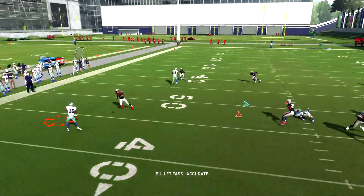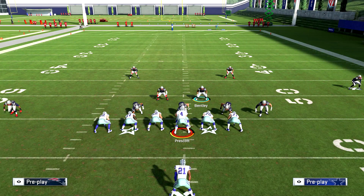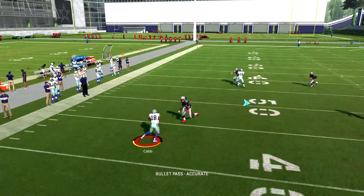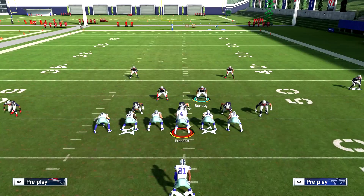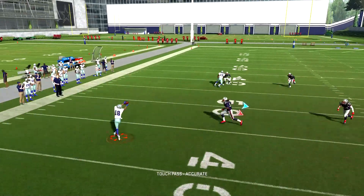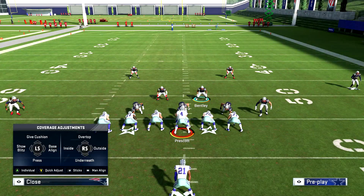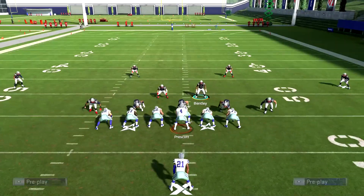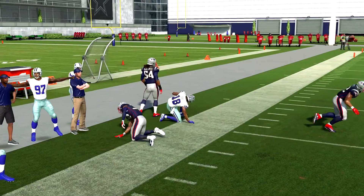Pass committing in a cover four drop without base aligning is going to stop that RPO. So if someone's throwing RPOs against you, you run cover four drop — do not base align, and pass commit. Simple as that, pretty much locking down the RPOs. Now the issue becomes when you base align — this is where you're hurting yourself playing defense against RPOs. If you base align and pass commit, the guy is probably too far out. If you base align and don't pass commit, it's even worse for you.